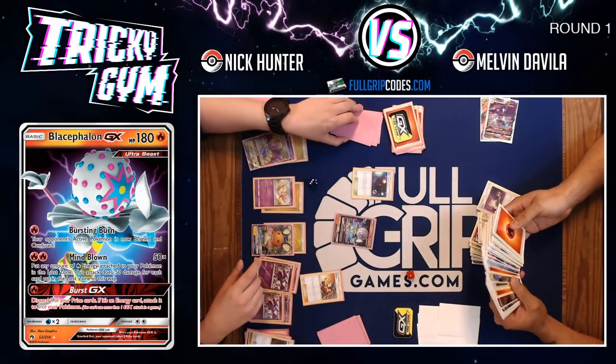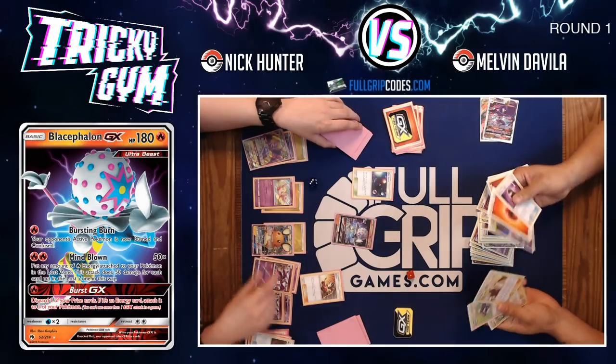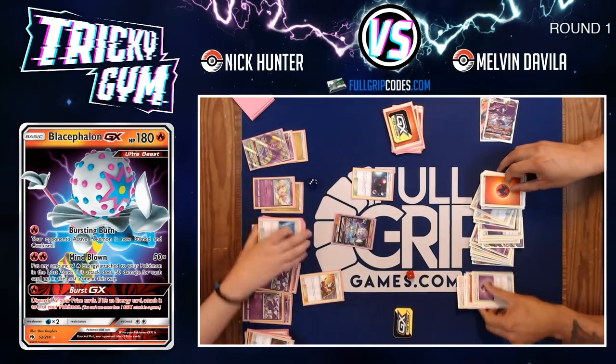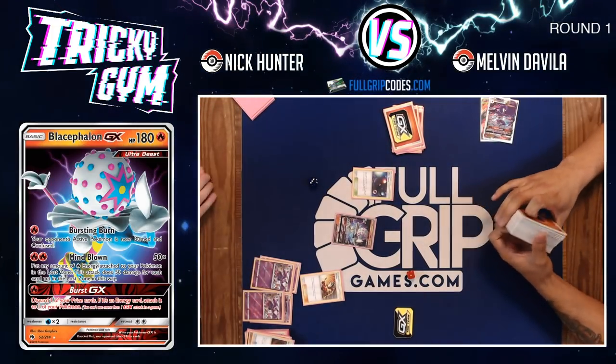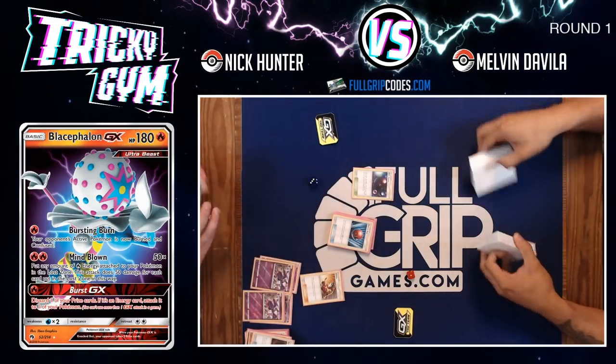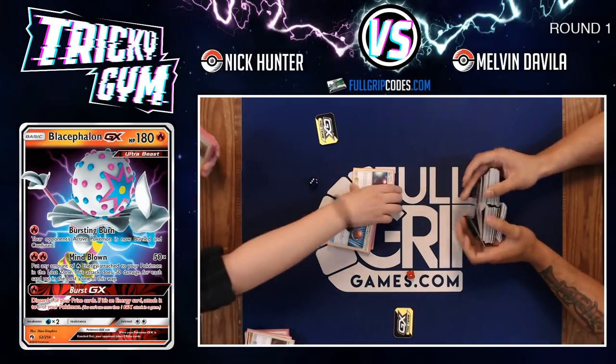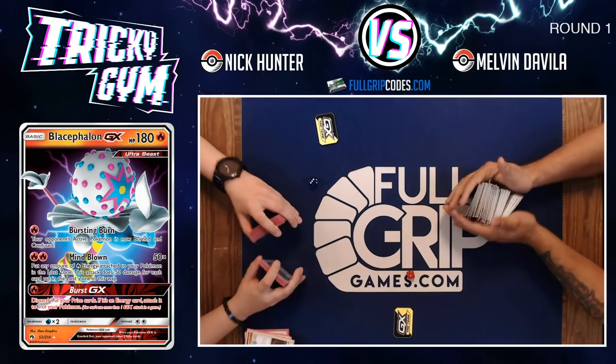We never even got to see Reshiram take any knockouts — it was really just all Blacephalon putting in the work, while Melvin's Mewtwo deck unfortunately wasn't drawing the cards it needed to get ahead. Nick Hunter just won his first round of the Fulgrip Games League Tournament, our first tournament with cards from Cosmic Eclipse.